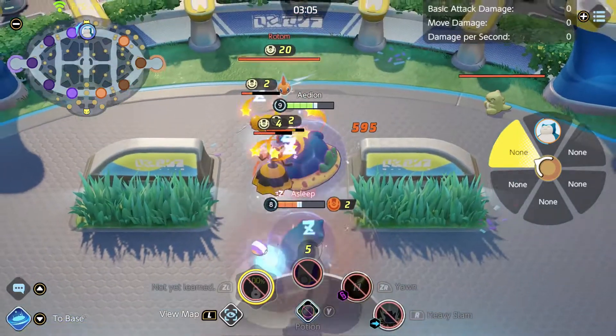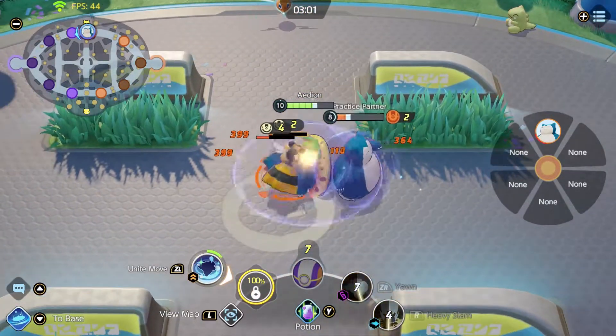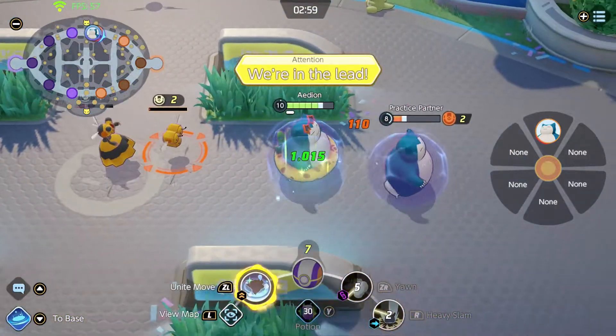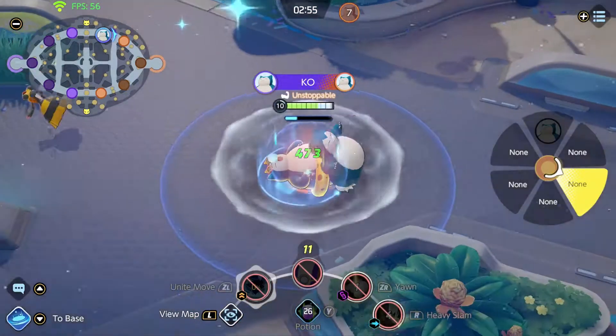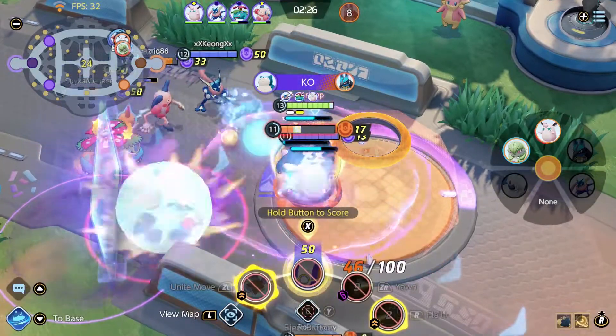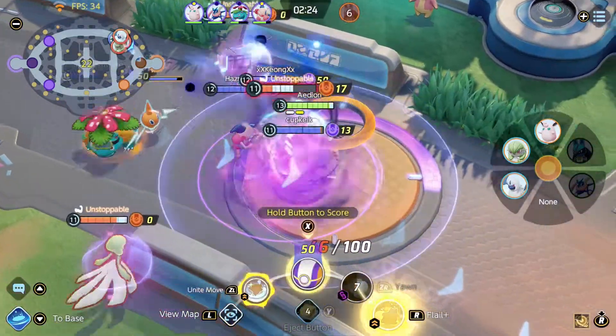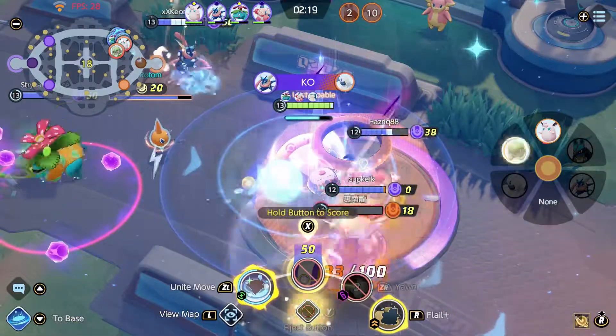At level 10, Snorlax gets its Unite move: Power Nap. Snorlax falls asleep on the spot, snoring loudly, dealing damage to all enemies close enough. This also knocks the enemies. During this time, Snorlax is immune to all hindrances. Also, if you use the move again and push to the side, he will roll over and crush anything that's close to him.